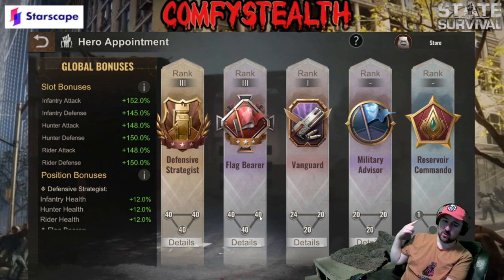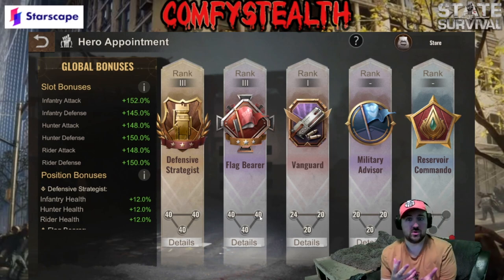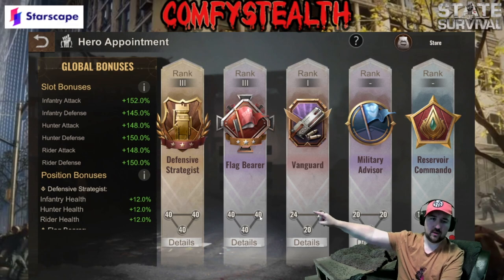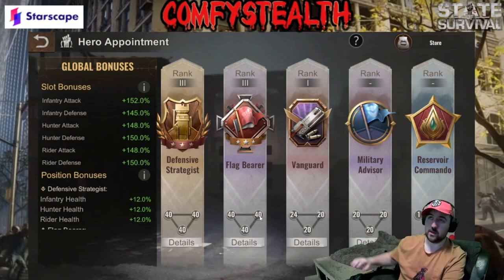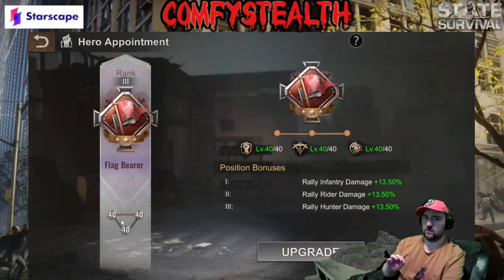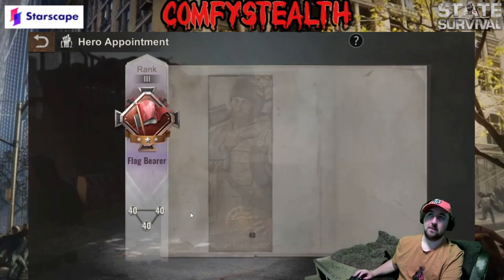When it comes to what stats you should be leveling, I personally advise starting with flag bearer — make sure your flag bearer is maxed. This is vital for rally leads; the damage increase is extremely good, so I'd really advise you go flag bearer and max that out first.